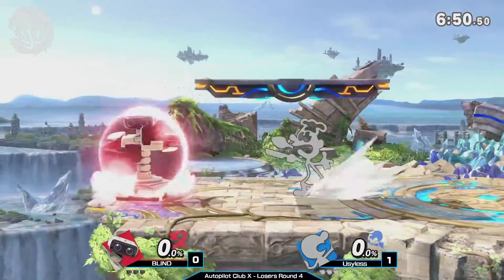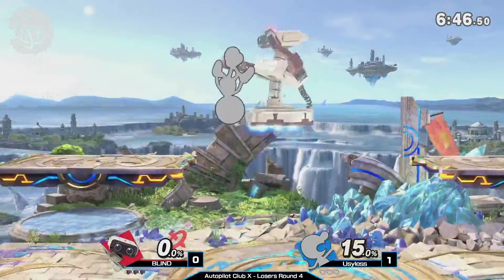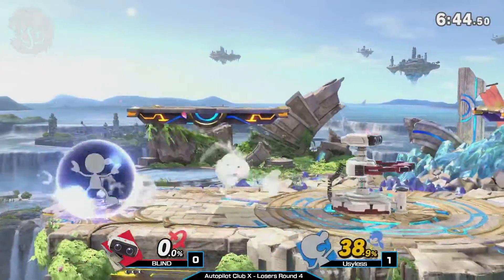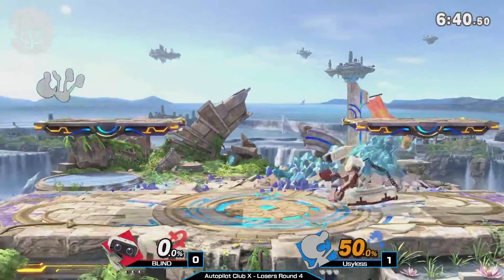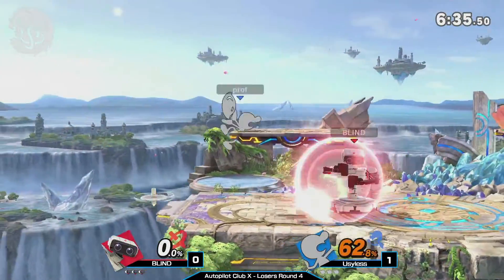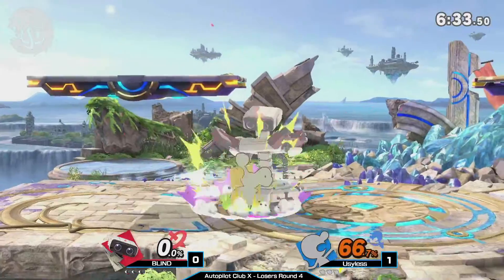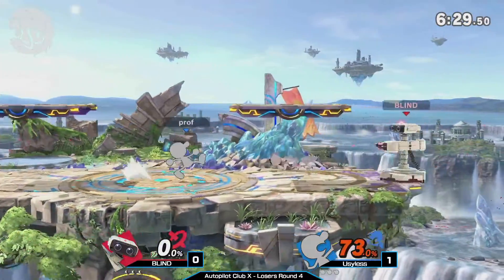It looks like we're going to Small Battlefield this time. Blind's counter-pick — he probably wants a platform so he can shortcut with up tilts and up airs. Nice little pickup, up throw into forward air. Very nice tech chase on the platform with the gyro. He's playing more patient this time — waiting back, doesn't want to get caught into huge damage. But the mash from Prof is insane.